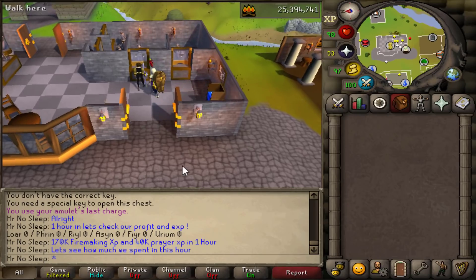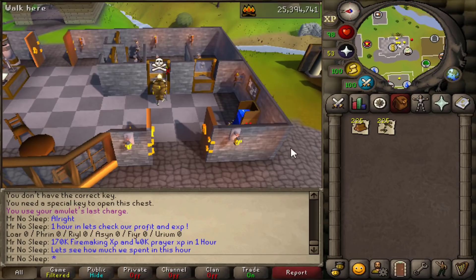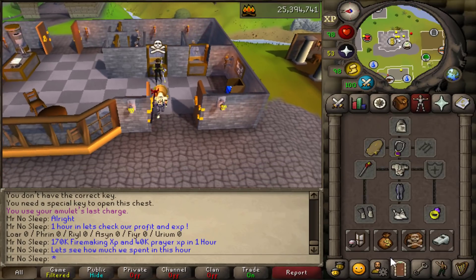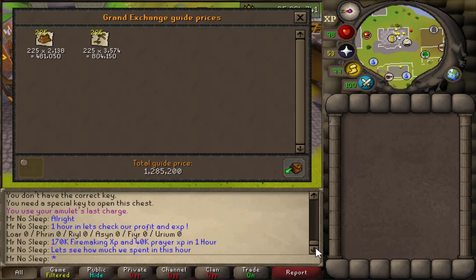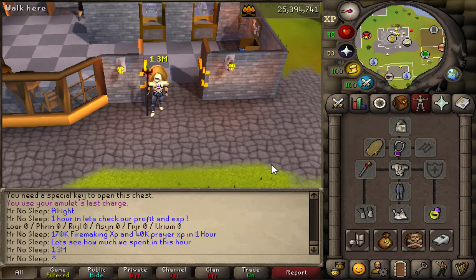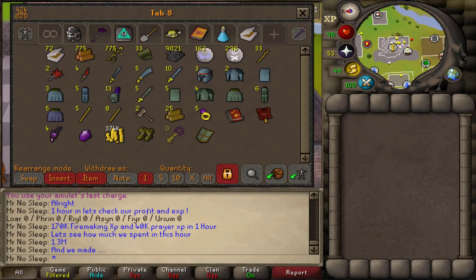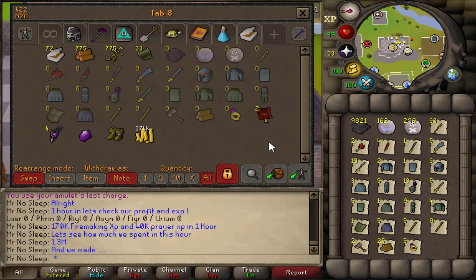After an hour of doing this I wanted to test the XP I got - it was 170k Firemaking and 40k prayer. Overall in that one hour I spent about 1.3 million on the 225 shades and 225 logs that I used. Not only did I obtain Zealot boots and 374,000 coins, but we also got a ton of alcheables and resource items.